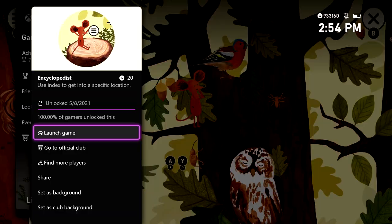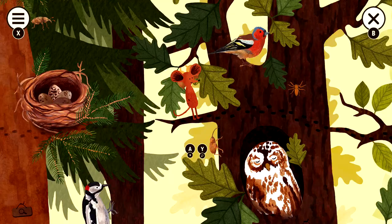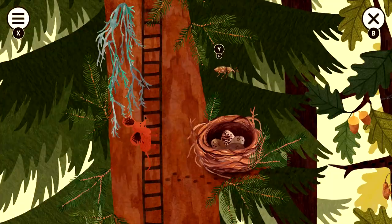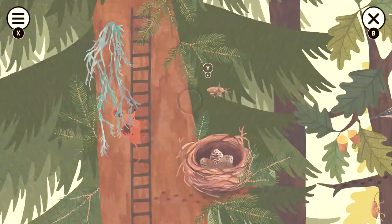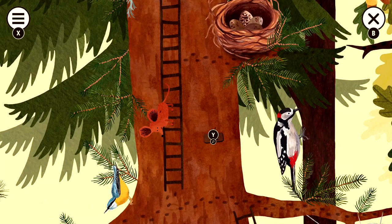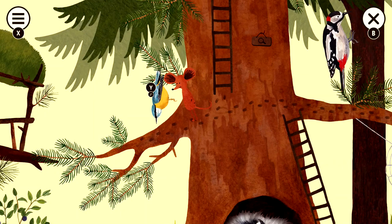Once we're here, we're going to start adding to our index, so make sure you go left. We're going to start out by grabbing the cuckoo's eggs. Remember to do both interactions: A to do the interaction, and then Y to get the encyclopedia entry. Make sure you hit up the ladder, climb up, and then grab the large pine weevil on the right, and then get the lichens on the left. Head down the ladder. Grab the Norway spruce — trees are going to be indicated by these little magnifying glass signs. Grab this bird right here, and then we're going to continue our way off to the left.